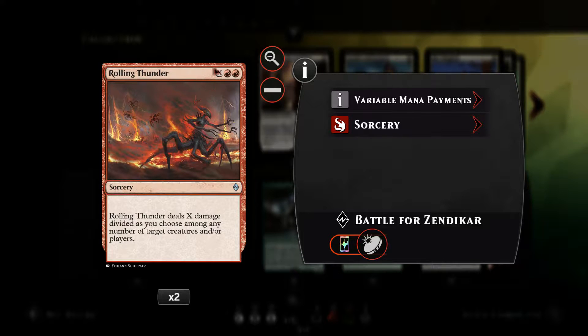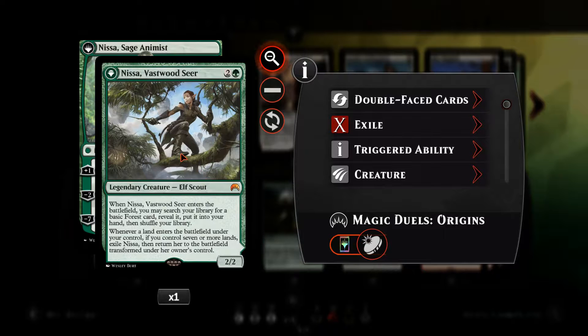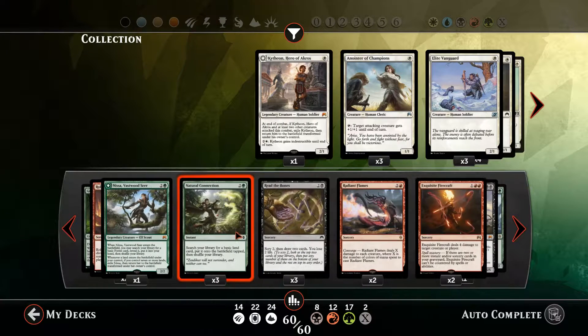With Rolling Thunder you pay two red mana and X of any other mana and get to dish out that X cost in damage anywhere you choose. We can use it to either mass sweep the board, use it as a finisher, all sorts of fun stuff. Just got the two copies in the deck. We've got Nissa — in a ramp deck it's always nice to have her and her flip ability to either continue ramping or drawing cards.